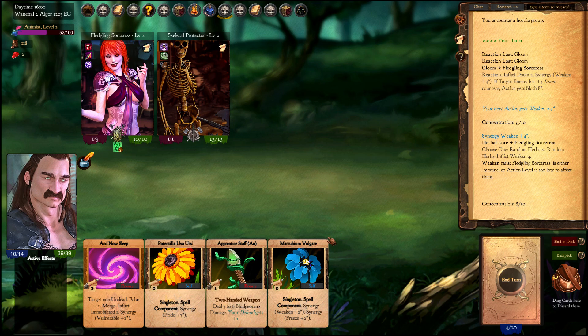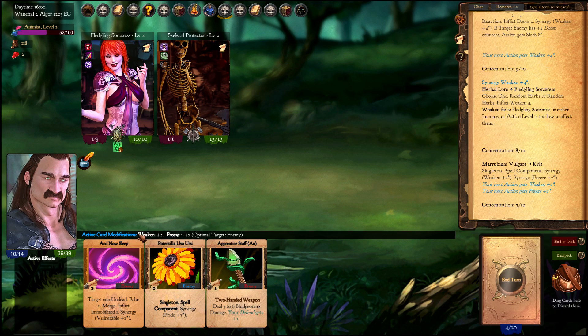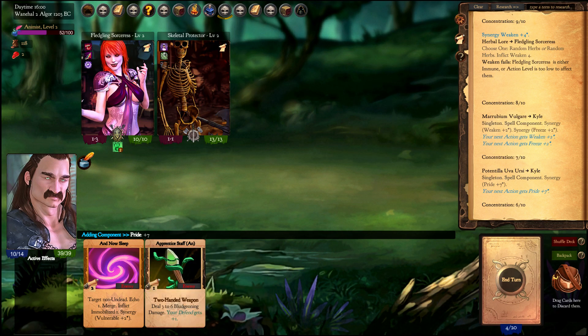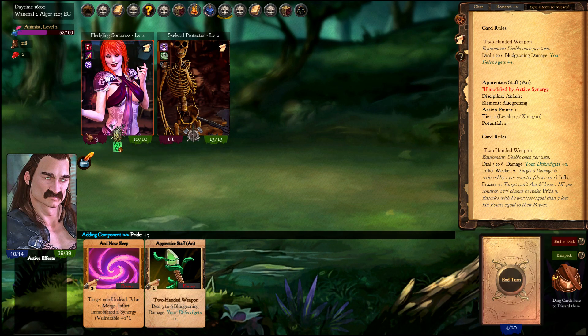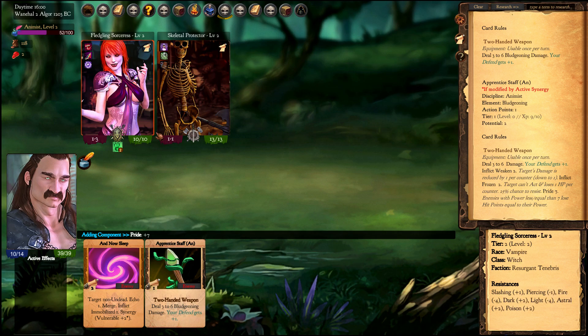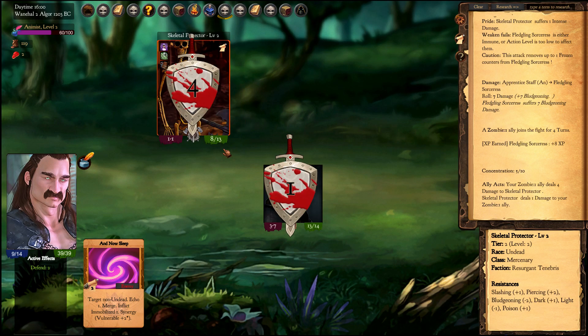If I play a non-spell component card I'll use up these synergies. For example, I'll also play Potentilla and Uva Ursi. My next action will get all three effects: inflict weaken, inflict frozen, and Pride of 7. What Pride does is — if the enemy has less than 7 power, deal damage equal to their power. The fledgling sorceress died and got replaced by a zombie ally because of the Doom effect.